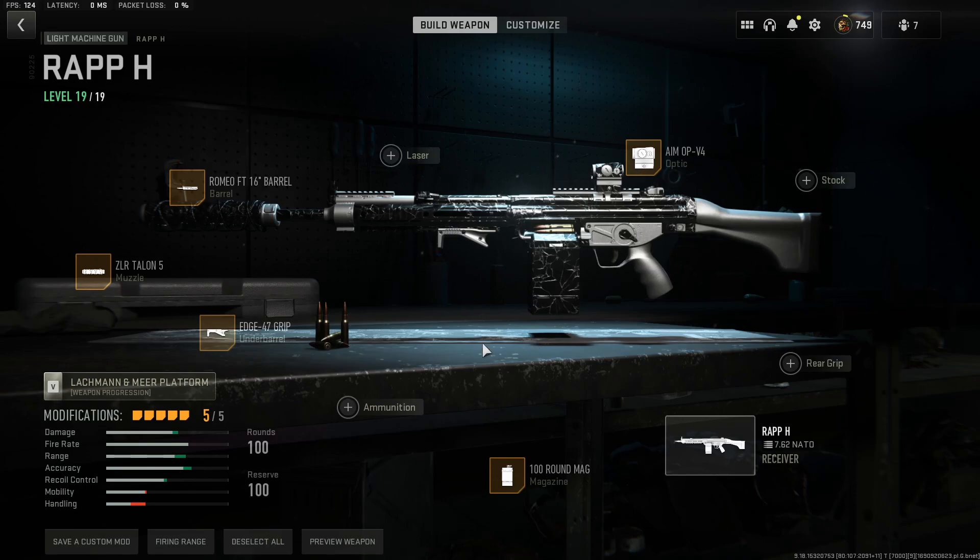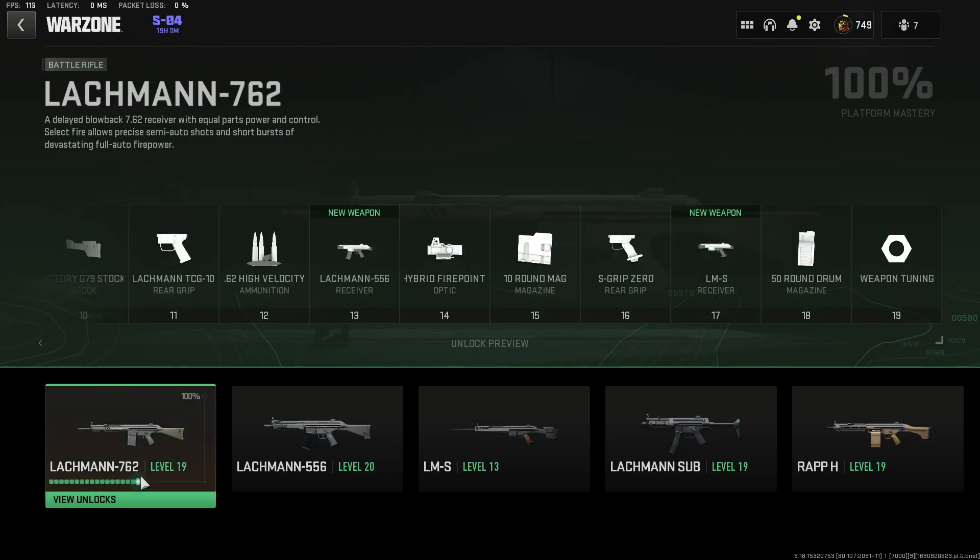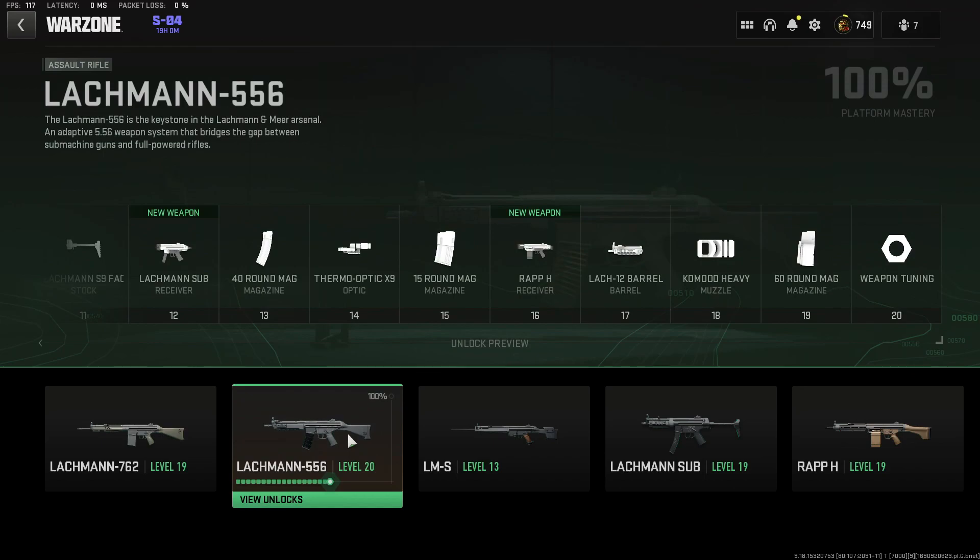Method 2 is unlocking it through the weapon tree. To unlock it through the weapon tree, you need to use the Lockman 762. Get the Lockman 762 to level 13, which is going to unlock the 556 receiver for you. Then level up the Lockman 556 to level 16. This will unlock the rat page for you.